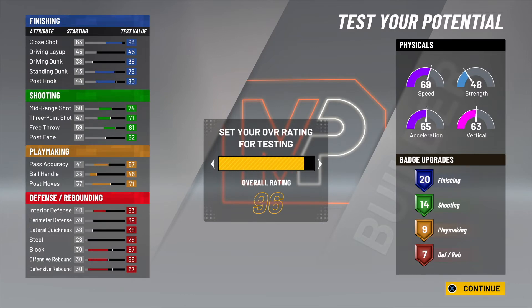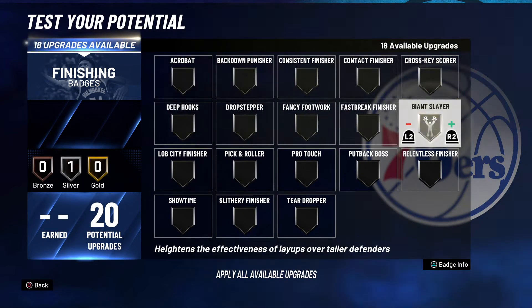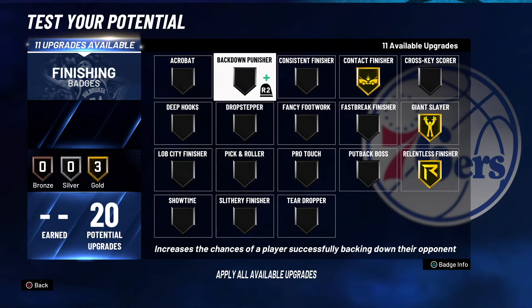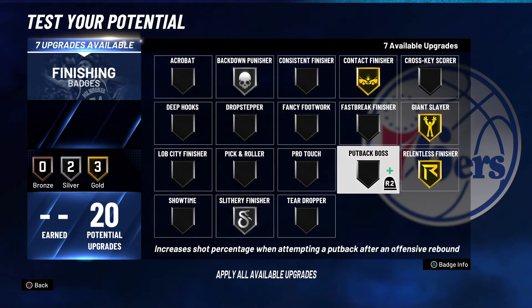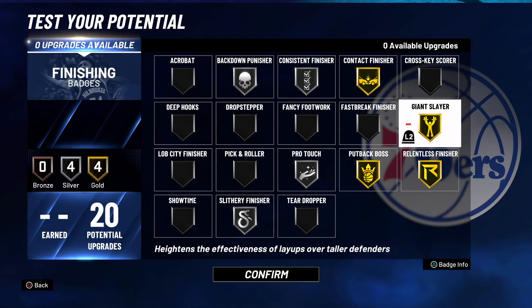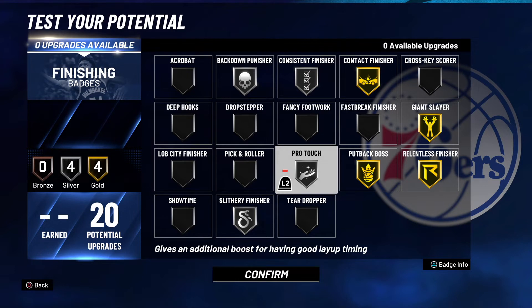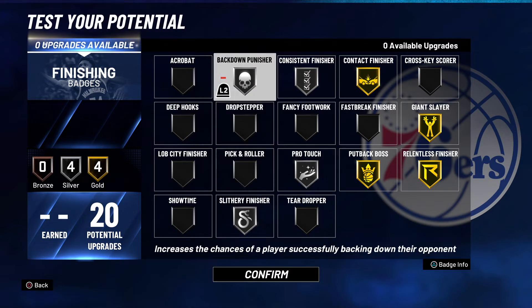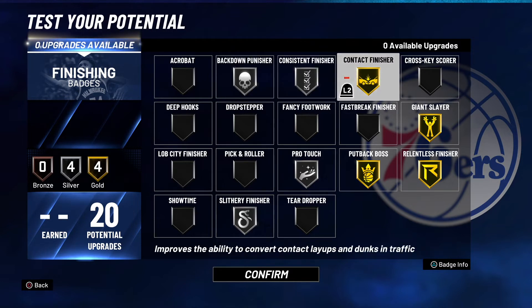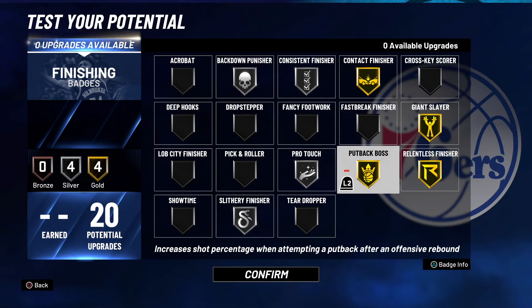Now we're just going to upgrade everything and show you guys what the badges look like. For 20 finishing badges, we're going to go Giant Slayer because we're 6'11", Relentless, Contact Finisher, Back Down Punisher on silver, Slithery on silver, Put Back Boss on gold, Pro Touch and Consistent on silver. This badge breakdown is the most balanced you can do — you have some gold and silver badges. This helps with bad and good timing layups, helps you avoid contact at the rim, back down smaller players, and Put Back Boss improves your shot percentage when attempting a put back after an offensive board.